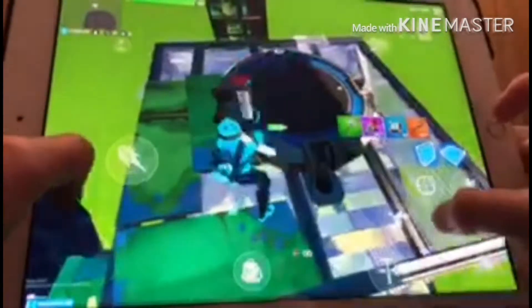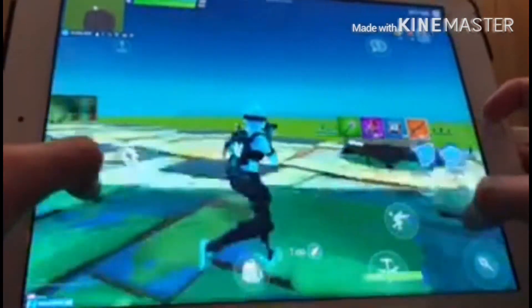Now back where we started, we're gonna build up one again — this is where the grappler comes in handy — and you just want to put down a launch pad. So now you've got the set up right here. If you mess up, the grappler also helps so you can go back quicker and not waste as much time walking back.